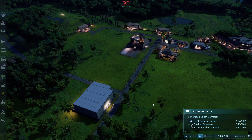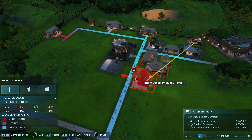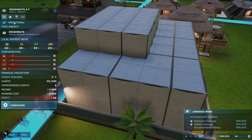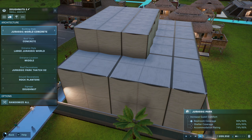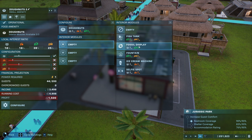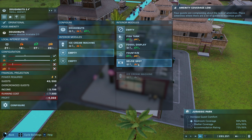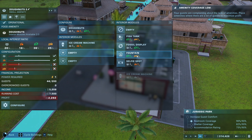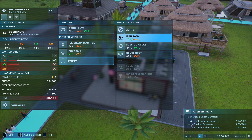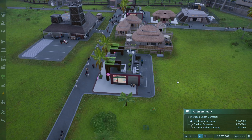Let's go ahead and make another small amenity. Guess we'll place it around here. I just don't really know what to put in here. I need to aim for what they're needing. Ice cream, ice cream, ice cream - sure. Okay, that should take care of it. Hopefully that bumps things up a little bit on the accommodations.